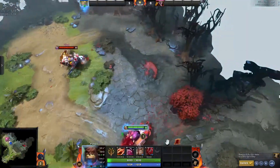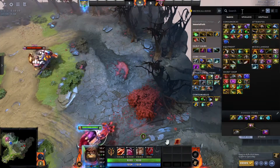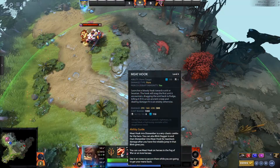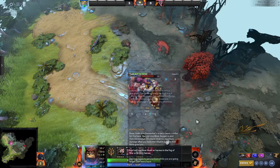To do so, you first need to hop into a game and then on the shop menu, search for Octarine Core, like so. For example, this ability right here has a cooldown of 8 seconds, as you can see.